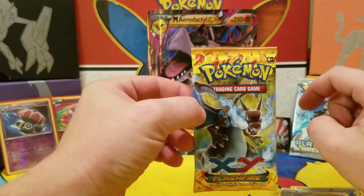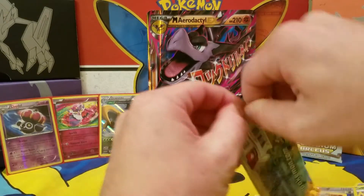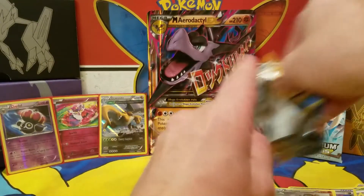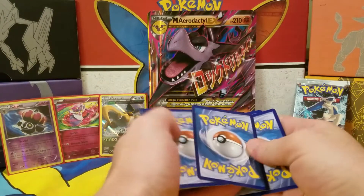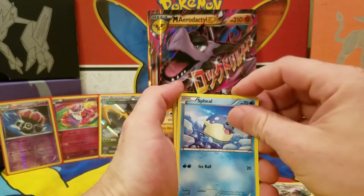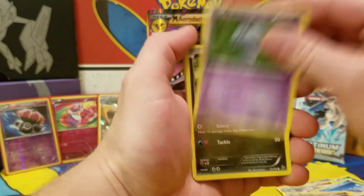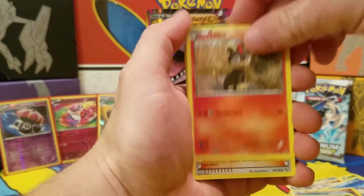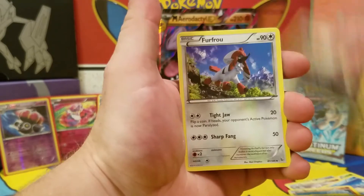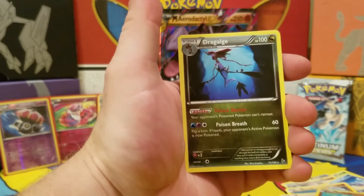Last XY pack — Flash Fire. Easy to leave the code cards in the pack. Fennekin, Espurr, Goomy, Litleo, Pokémon Fan Club, Croconaw, Flabébé, reverse holographic Geodude, and our rare is Dragalge. I am just not pronouncing names today.